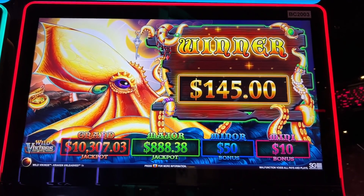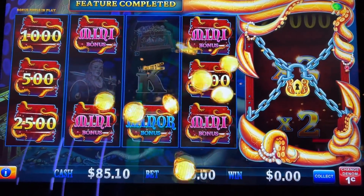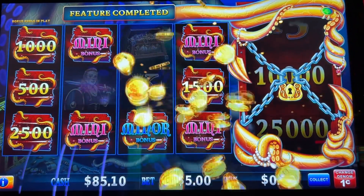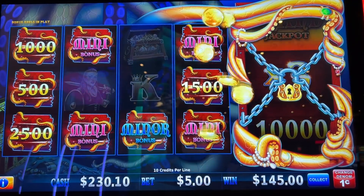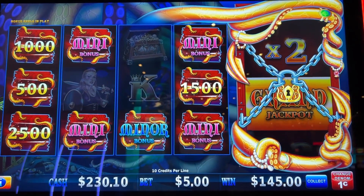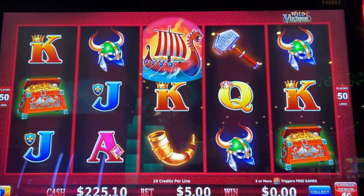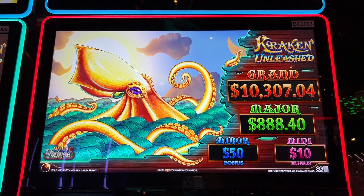Quick, 145 bucks. I put in 150 and got 230 back. I'm going to do one backup spin. All right, that does it. Kraken Unleashed by SG Gaming. Let's continue.